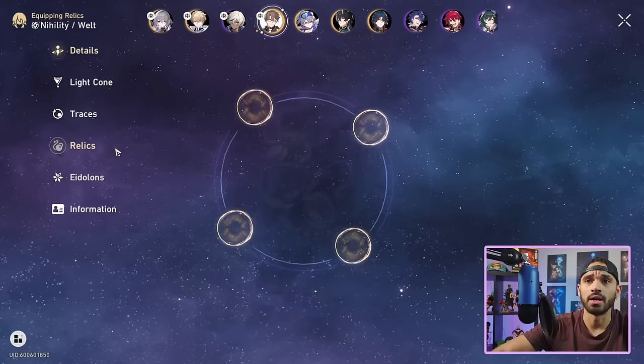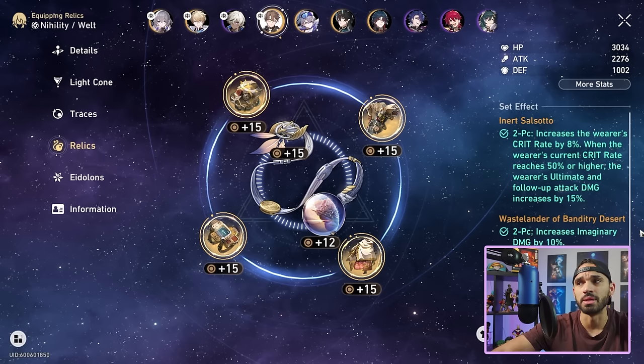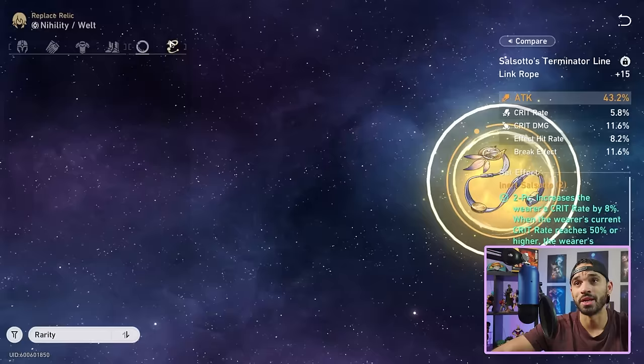Obviously best-in-slot is going to be Wastelander. He's also the only unit in the game who can apply Imprisonment on demand, effectively guaranteeing the entire buff to be beneficial to him. Wastelander is best-in-slot — that's the Captain Obvious part. I've personally been rocking Inert Salsado on him, not because it's best-in-slot, but because it has the best substats for my particular account.